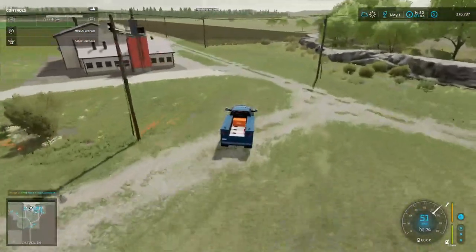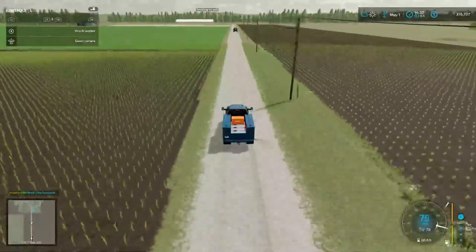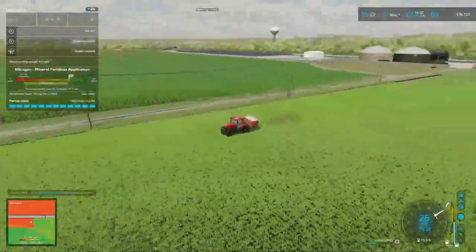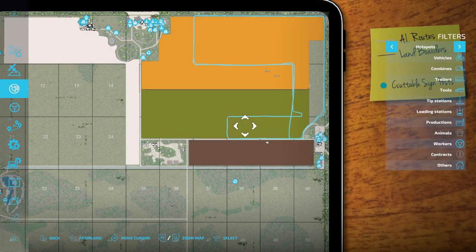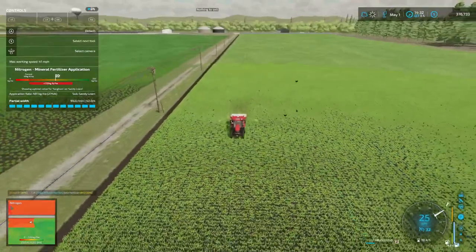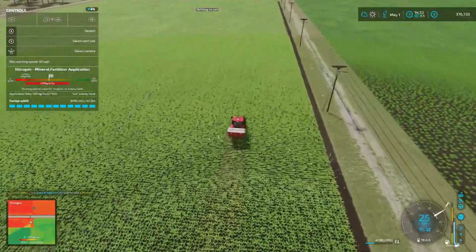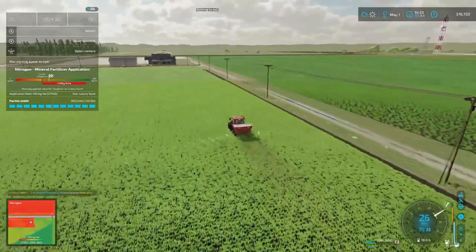Might have to get some more fertilizer. I do have some liquid fertilizer — I don't know if that would work. This guy apparently stopped, so good thing I checked on them. We got a lot to spray. I tried to fill up the sprayer with liquid fertilizer and it's looking a lot better, but it wouldn't take the liquid fertilizer for some reason. The telephone pole is probably what got him stopped. I'm going to scoot this over and get him started in the soybeans.